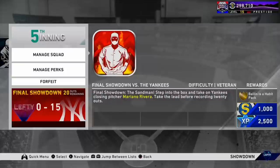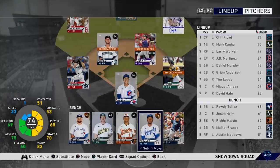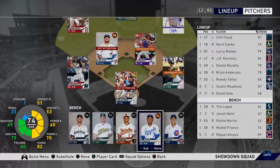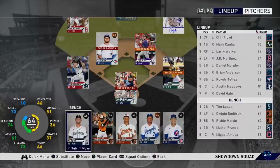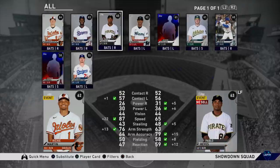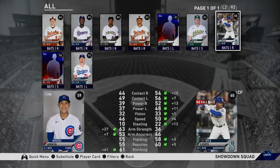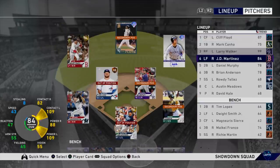I will be selecting the best perk in the entire showdown in my opinion — the contact boost while losing. It's also a gold perk, so we don't have the silver ones like we would in stage one or stage two showdown for team affinities. I do like this fifth inning showdown because every time you complete it, you get a Ballin' is a Habit pack, so you can grind those out and farm them.